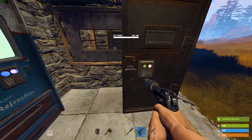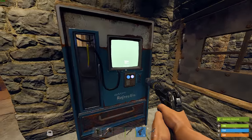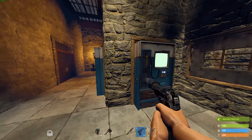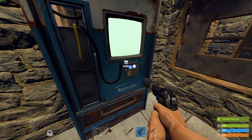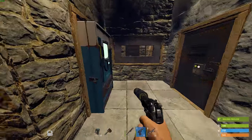The first major thing we have to check out is the newly added vending machine. This is a brand new system for Rust — it now introduces a legitimate way to buy and sell goods. This is not built or set up anywhere in the game like at rad towns or anything like that; this is entirely player set up and coordinated.